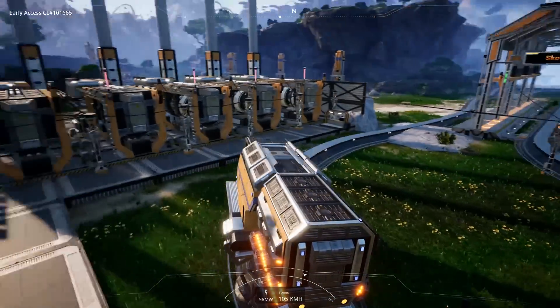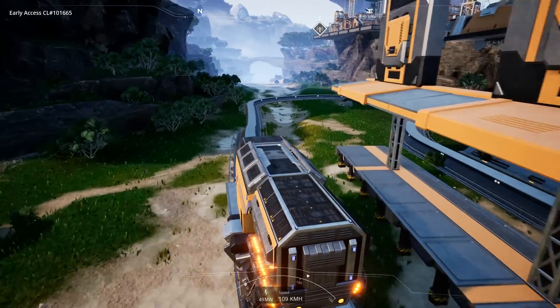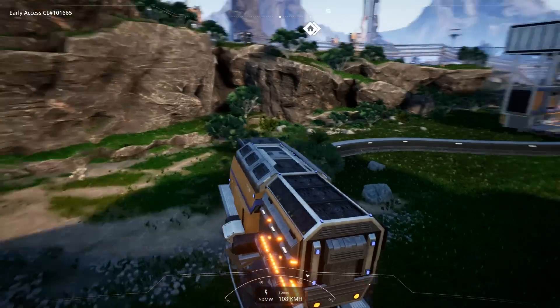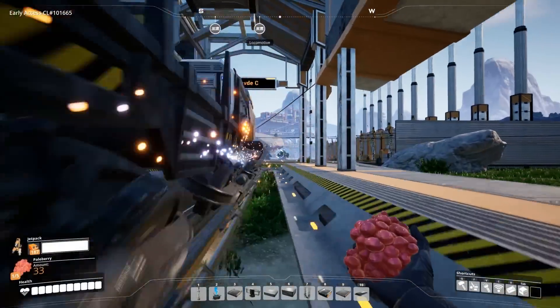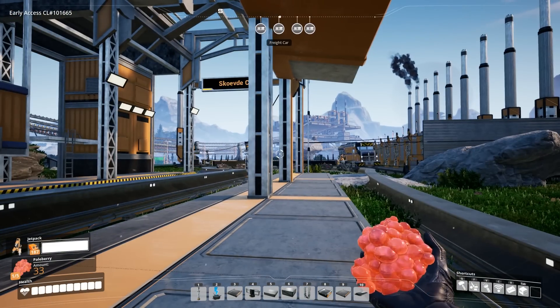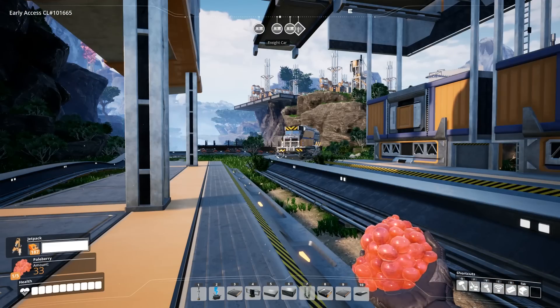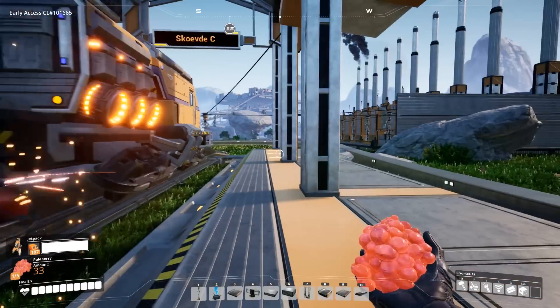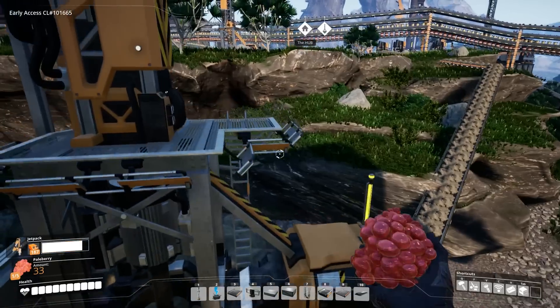Does it automatically go? I don't actually know this. They're gonna drive it — is it just gonna go in circles forever now? I really have no idea what this thing does, but I made a train and that counts. I feel like I'm really missing something on this, but I have literally no idea what I'm missing.